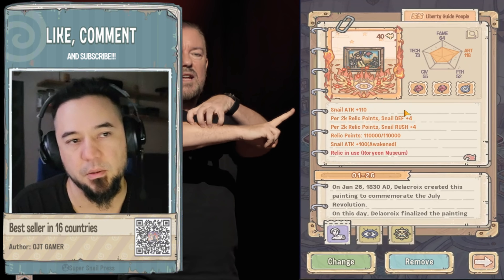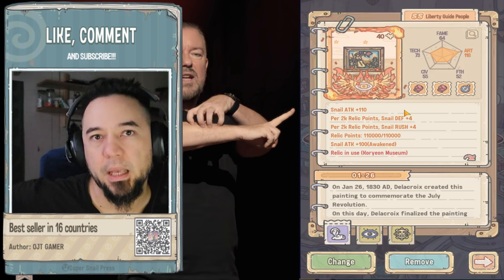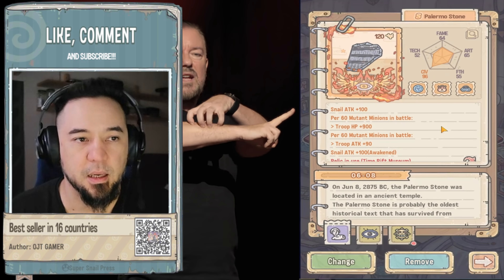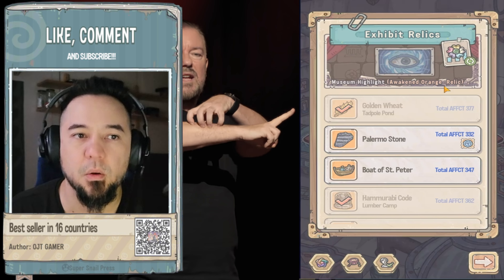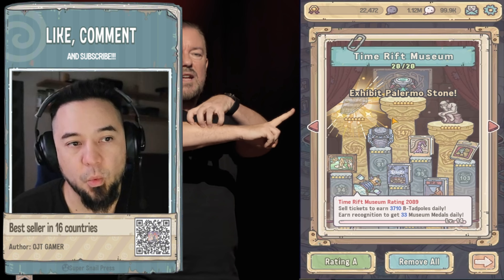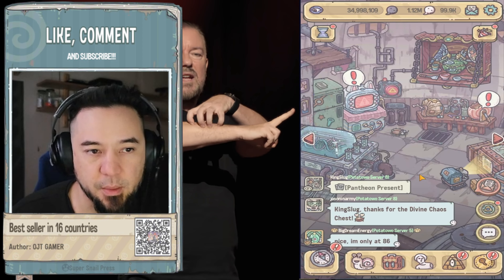The museum pillar will ask you for a T4 or T5, and then after T5 it'll ask for T6 or reawakened — some major powerful relics. This guy right here has three slots, and the requirement is an awakened orange relic. So it's not playing around — it wants that. It's always good to reawaken those.